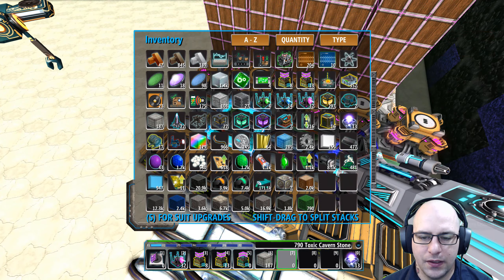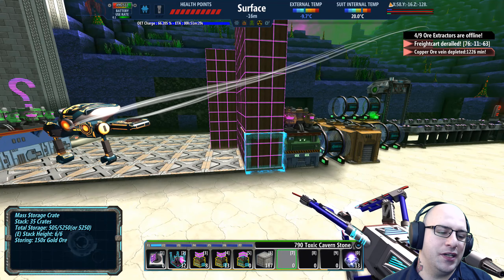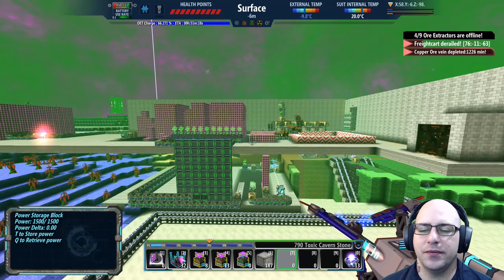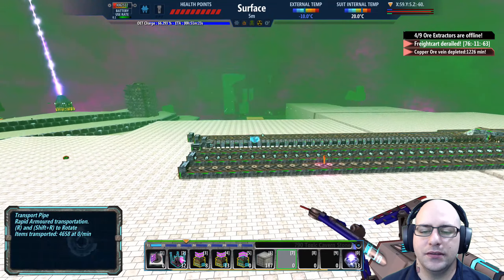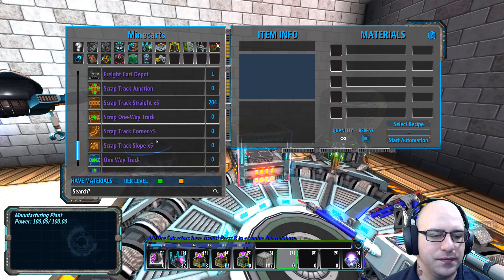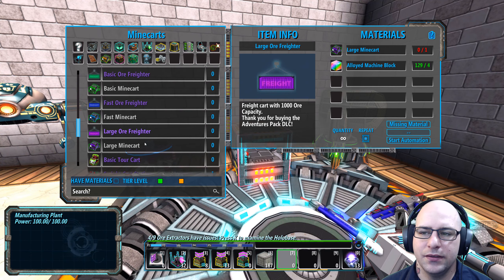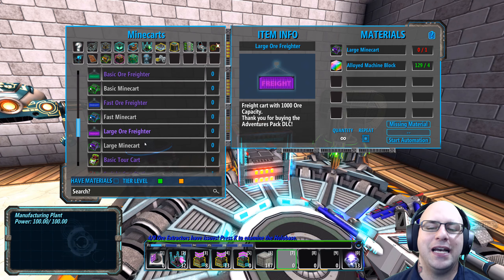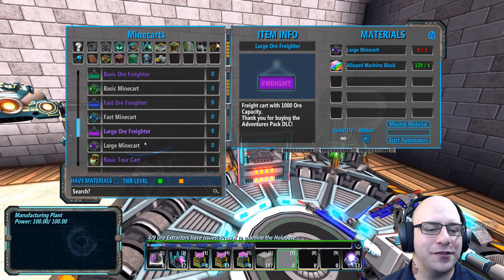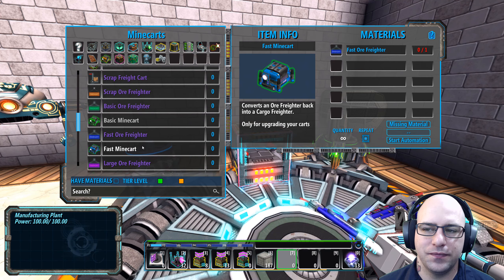Whatever's in here is what that thing was holding, but maybe I screwed it up because I picked it up. Or maybe I'm just wrong on the number — I could very well be wrong on the number. Let's go down here — I need to make four of them anyway. It's a cart with 1,000 capacity. There we go — I don't know where I read 4,000 from before, but I screwed that one up.